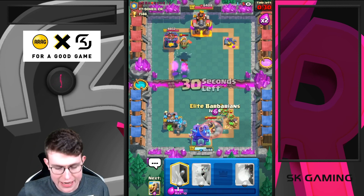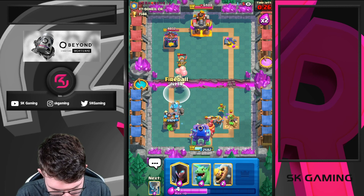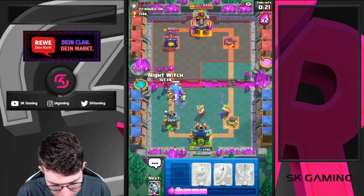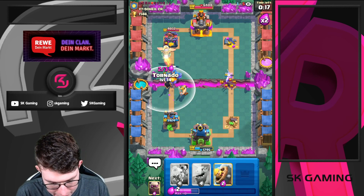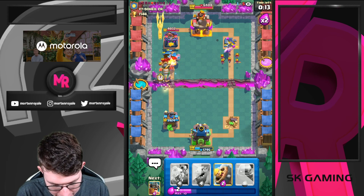I'm going to let it connect, take the damage, and use Fireball. I hope the Fireball kills the Inferno Dragon — and it does! This is great. One E-Barb goes into this side. I can go in for another Night Witch. He had the bridge spam, so I'm just going to go Tornado, pull this and hopefully let our Golem stay alive.